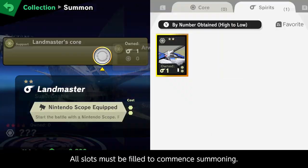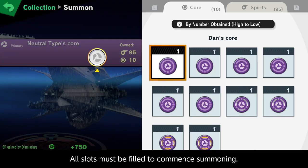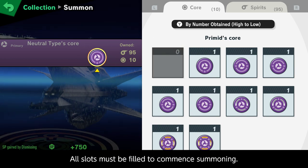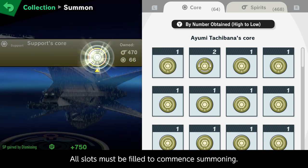So the cores needed would be the Landmaster Core, the Arwing Core, a Neutral-type Core, so I'm going to be putting Dan in there, and a Support Core, so I guess a Yuumi will go in.